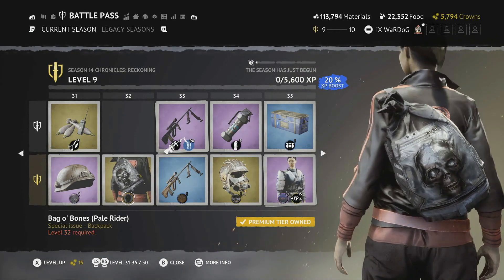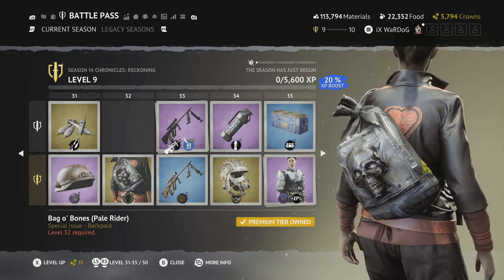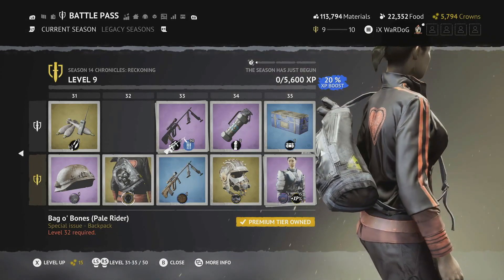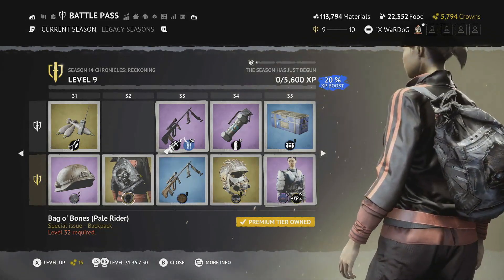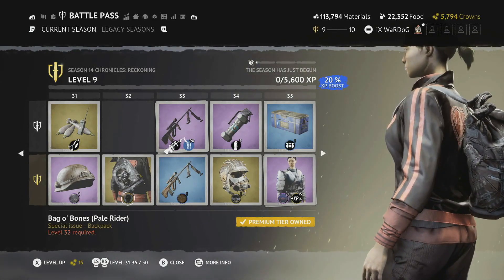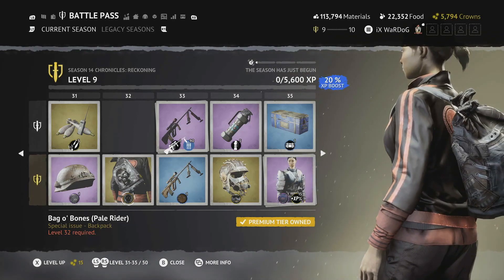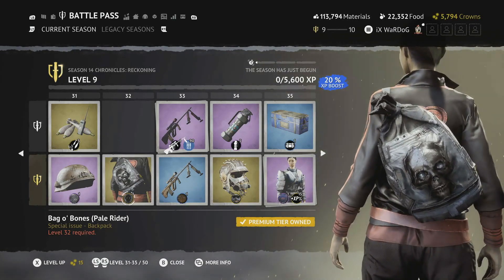Level 32 is the Bag of Bones Pale Rider backpack — silvery gray with a skull on the front, prominent yellow nuclear symbols, and a biohazard symbol on the left side reminiscent of Resident Evil. Really loving these backpacks this season.